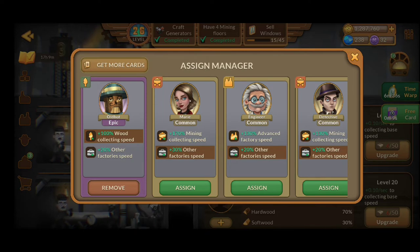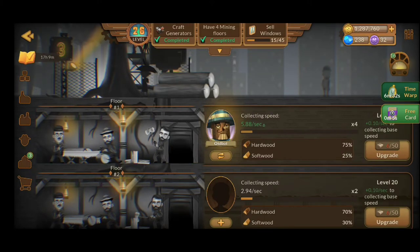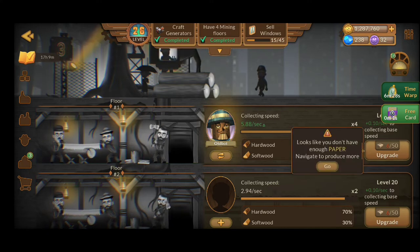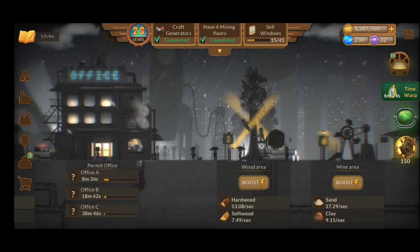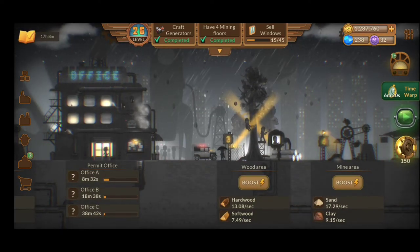The wood collecting speed — this is quite awesome. I've placed this manager in the first section because the first section will be the fastest one. Right now, in order for me to upgrade, I need paper. So I need to go back and craft some paper in the factory, but first I need to go and sell some windows.